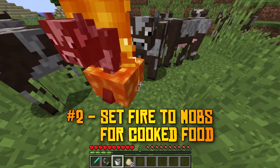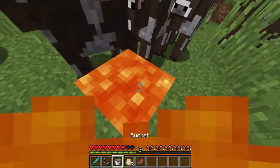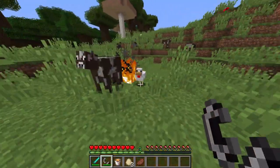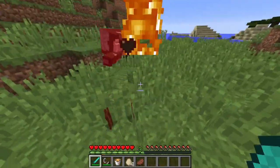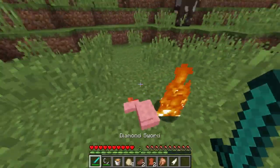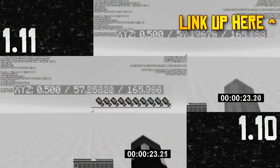Next up is an easy way to get cooked food in Minecraft. Just carry around a flint and steel, or a bucket of lava, and set the mobs on fire that you want to get food from, and then attack them. As long as the mob dies while it's on fire, it will drop cooked food, preventing the need to place down a furnace all the time. Thankfully, 1.11 has fixed the hunger problem quite a bit, and I made a video about that not too long ago.